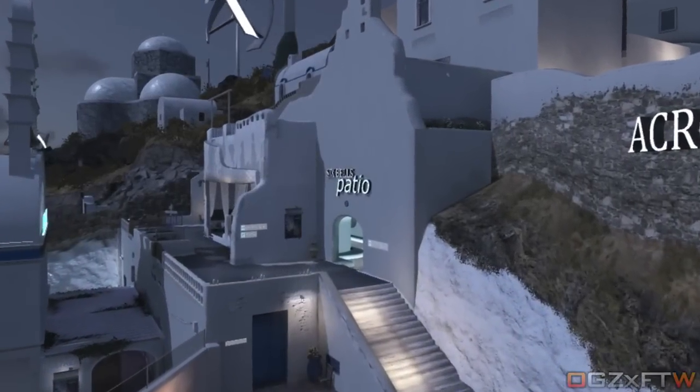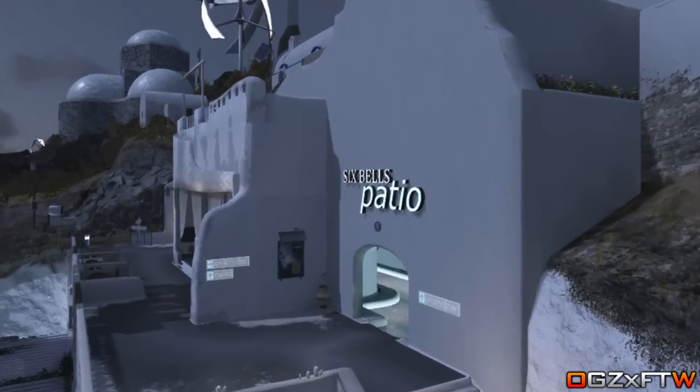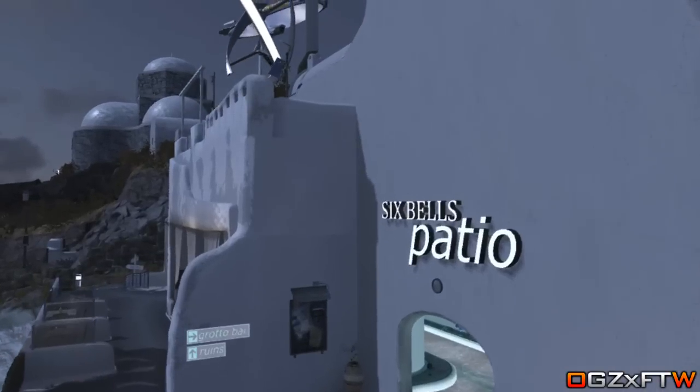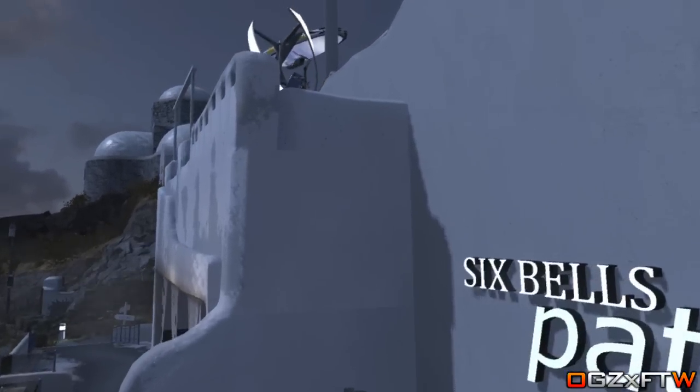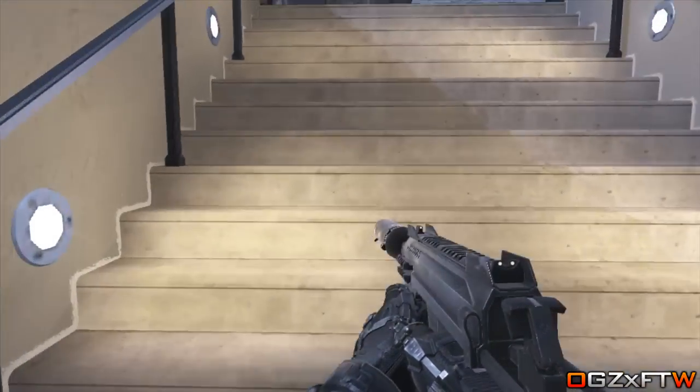What is going on everybody, my name is Luke and today I have for you guys a brand new glitch on Call of Duty: Advanced Warfare on Terrace. This spot is really easy to get into and it is actually a high ledge spot that allows you to see a ton of areas in the map.